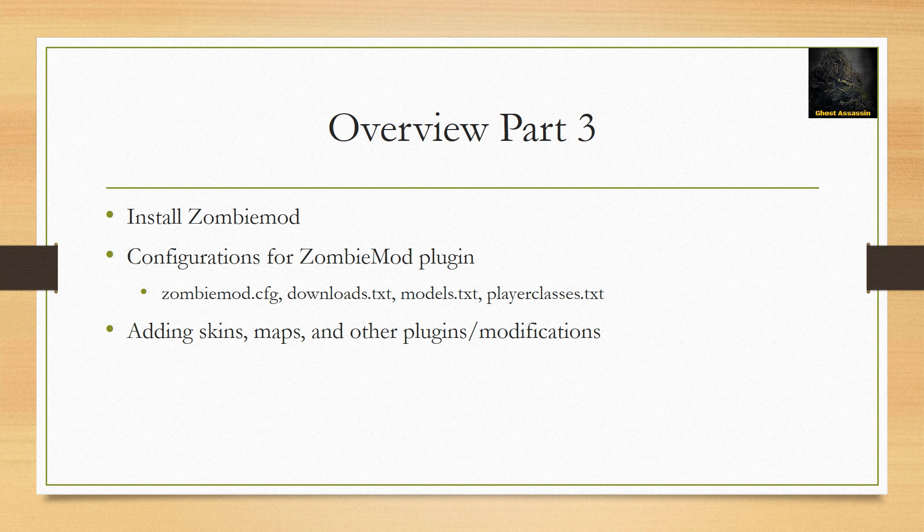These are required if you want custom skins or models for your players to use as a zombie or human. You need to configure them in order for players to download and use the custom materials. You can also configure the settings for the player classes and change them according to your gameplay style. We'll also go over adding skins, maps, and other plugin modifications depending on request.